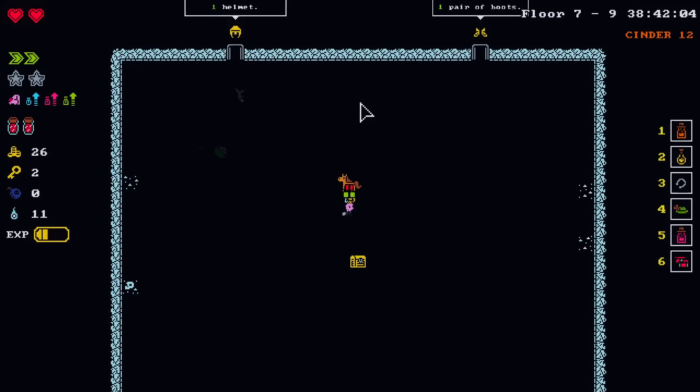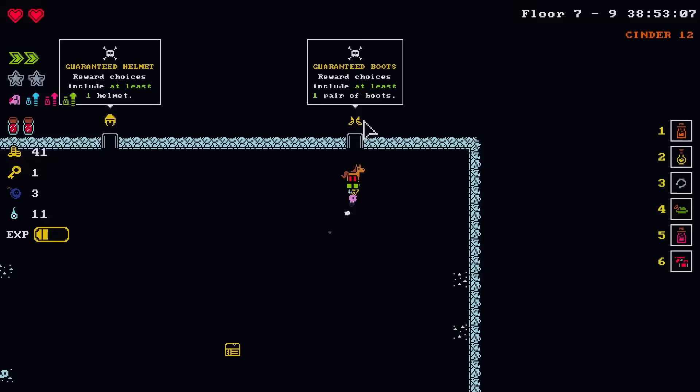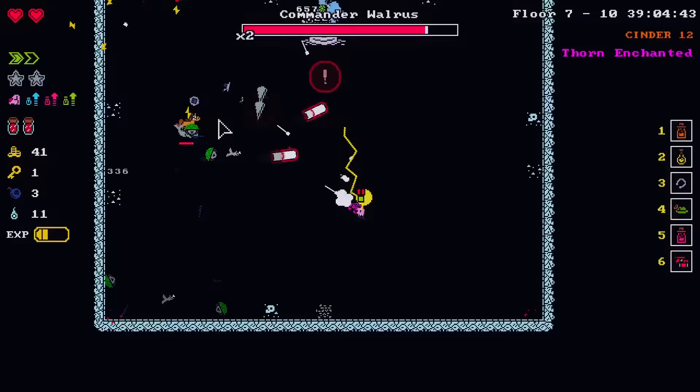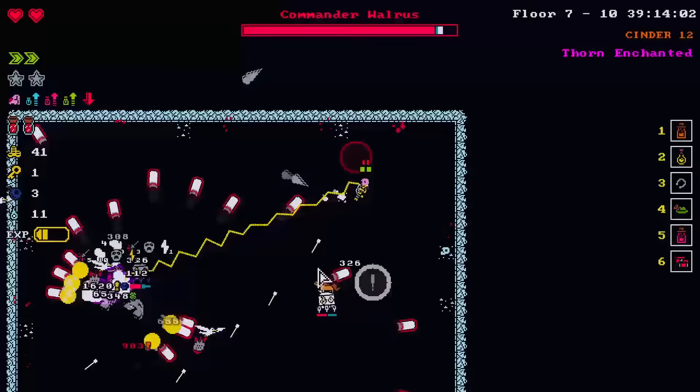Money and bombs! Helmet and boots — again, the eternal choice. We'll go for boots because we're sitting on a helmet. Commander Walrus — yeah, it's the walrus commander. They're opening fire. Seagulls attack. The dog's gone off the rails.